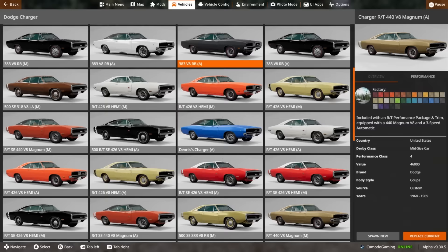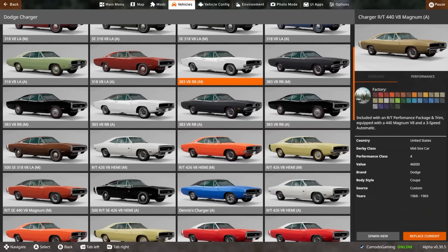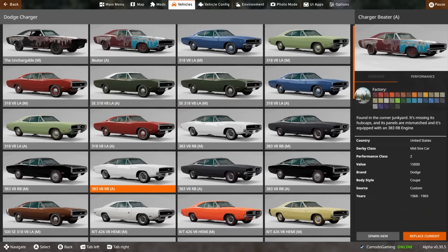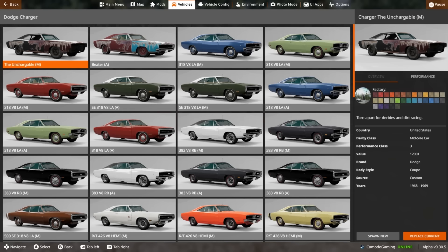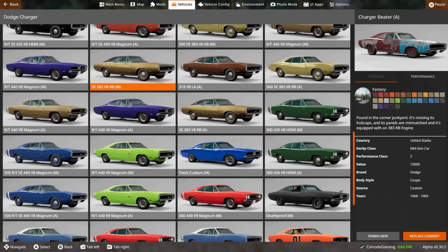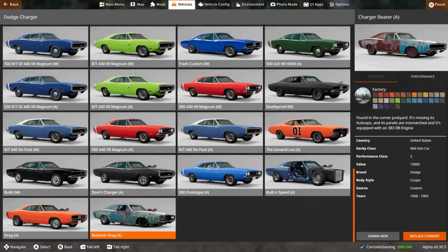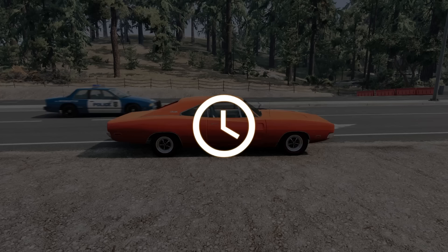As you can see when you download this mod, there are a ton of variations. It is pretty astounding. You even have like beater ones up here in the top — like a barn find or something. Honestly, they're kind of cool looking. It's got the 383, not the 426 in it. There's also an uncharged variant. A ton of these — you've got track customs, the V8 Magnum, Dom's Charger, the General Lee, a couple of different drag variants, and a redneck drag which kind of looks like something Weston would do.